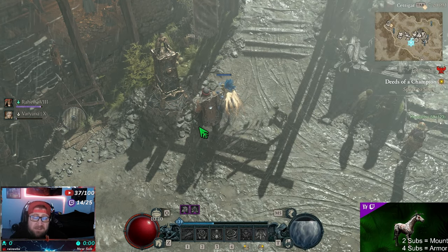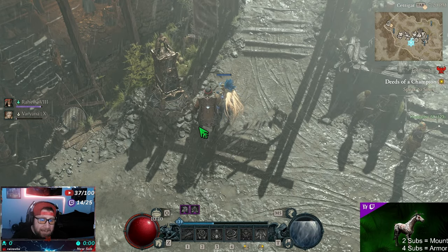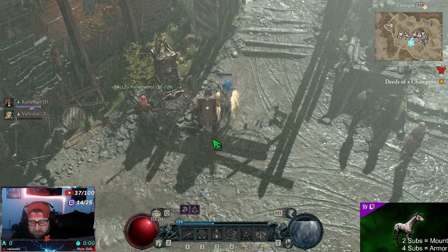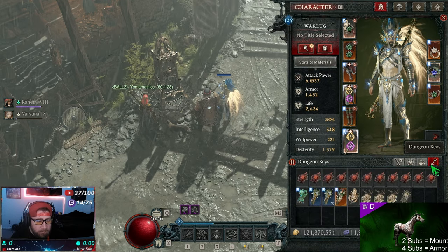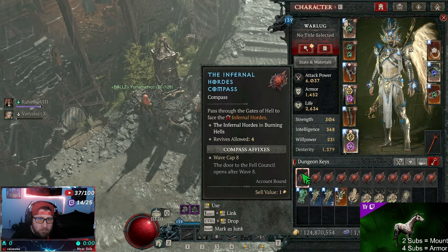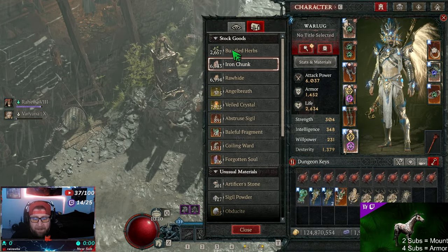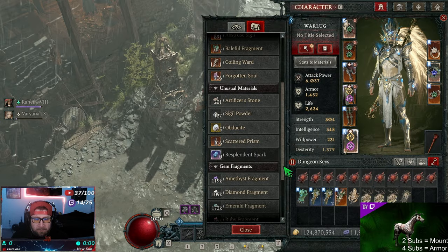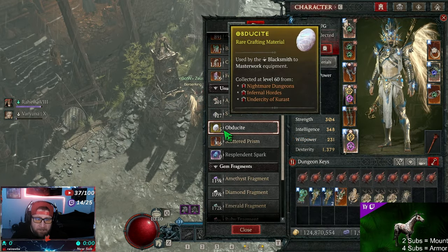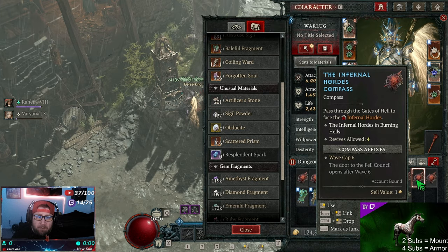After farming the Pit and leveling your glyphs as high as possible in Torment 1, go do Nightmare Dungeons and Infernal Hordes. You want to run Infernal Hordes for resources — particularly boss mats, all your materials, and more importantly Artificer Stones and Obdusite to use to masterwork your gear. Infernal Hordes are still very, very good with all the changes.